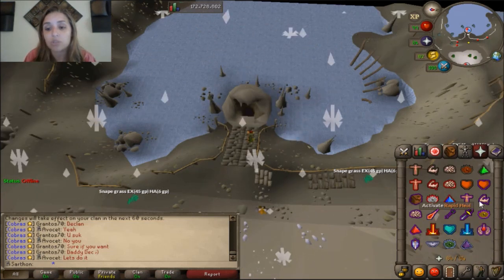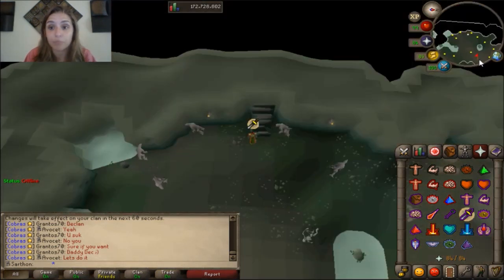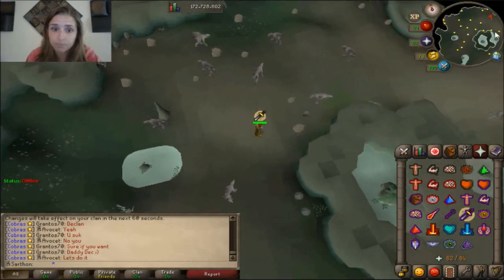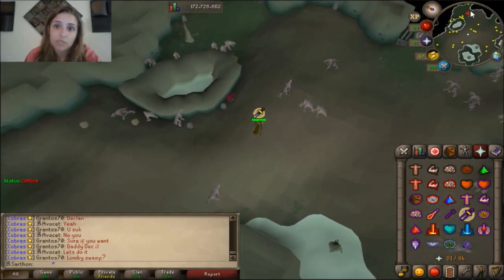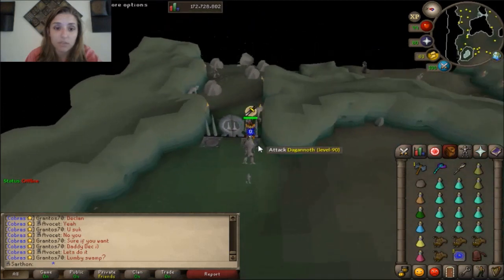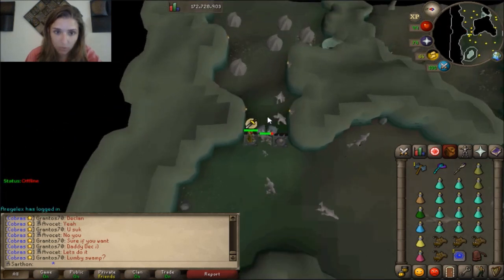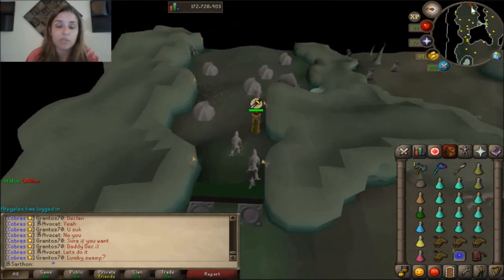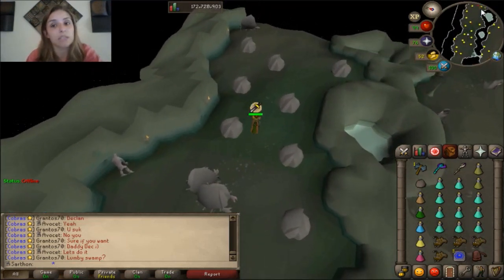You're going to enter the cave entrance and you're going to want to pray Protect from Melee. Some people prefer to protect range because these guys will range you. But go ahead and run northeast and just follow my character — north, northeast. You're going to be passing all these Dagannoth. This is the gate where you need your friend to stand on this tile, and you need to stand on the other. If you don't have a friend, go ahead and drop your Pet Rock and open the door. However, as soon as you enter, make sure you pick up your Pet Rock. Continue protecting melee and run east. If you have a friend, it's very nice because you don't have to have a Pet Rock.